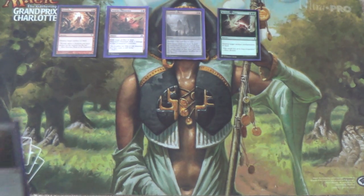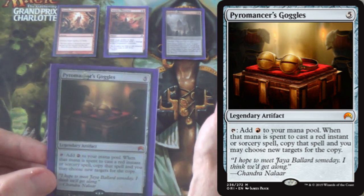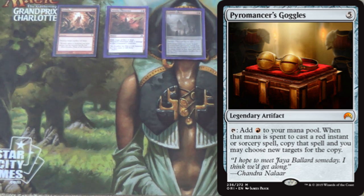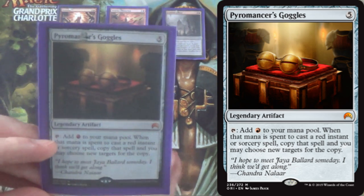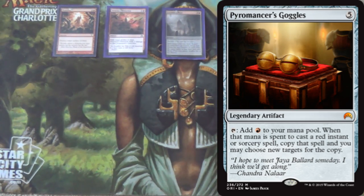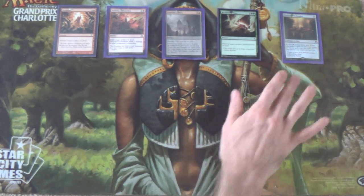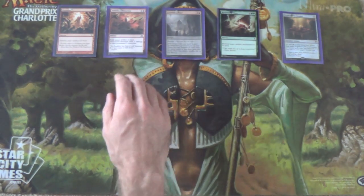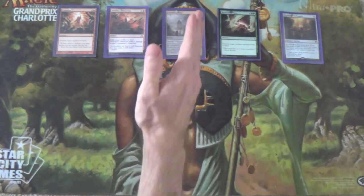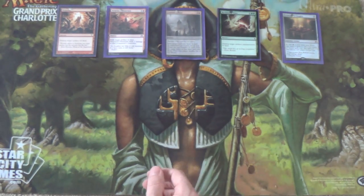Next we have a 1-of Pyromancer's Goggles. So far you haven't seen as much as you'd like to get out of it — 4 Reclaiming Vines and Crumble to Dust are colorless so we can't copy them. Still, we get to copy Demolish and Structural Distortion, which seems pretty hot. It's legendary, so we get diminishing returns for running more than one. This is the land destruction package: 15 land destruction spells in the main board, with lots of utility and versatility in what we're able to hit.